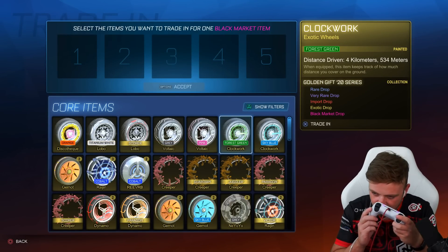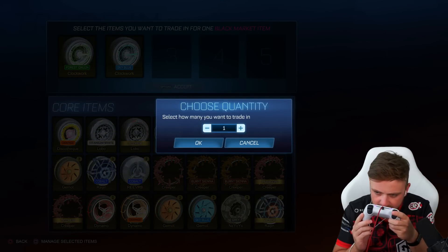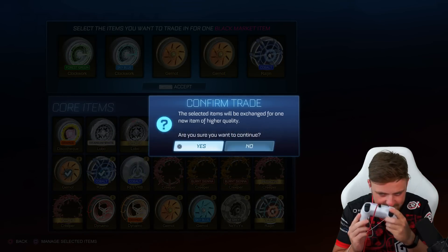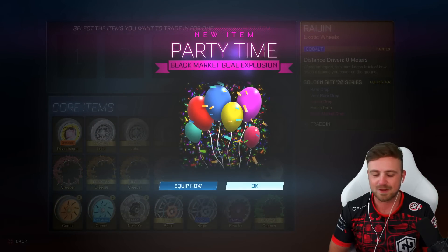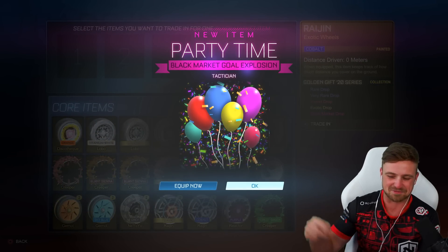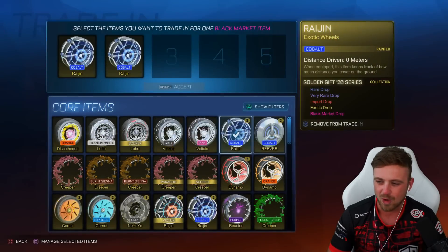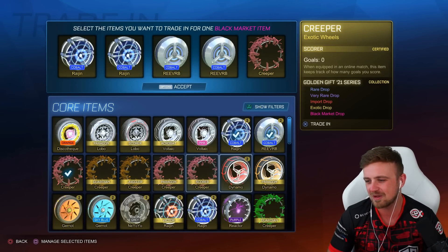Let's do a nose trade-up now. That kind of hurt a little bit — got a bit aggressive with the analog stick. Let's just be nice and careful. There we go — bang. It looks really weird. I said this before with the colors now, because I'm so used to the noir. So yeah, it looks a little bit weird, but Golden Gift 21 coming in now.